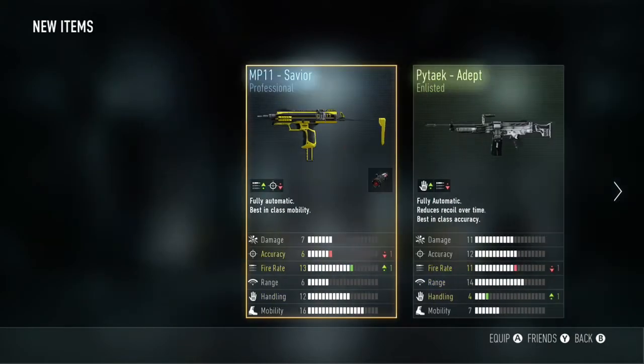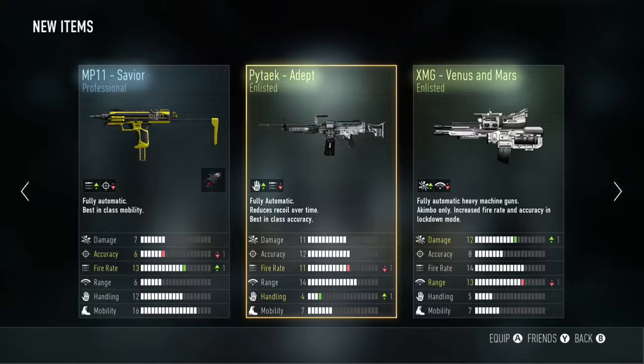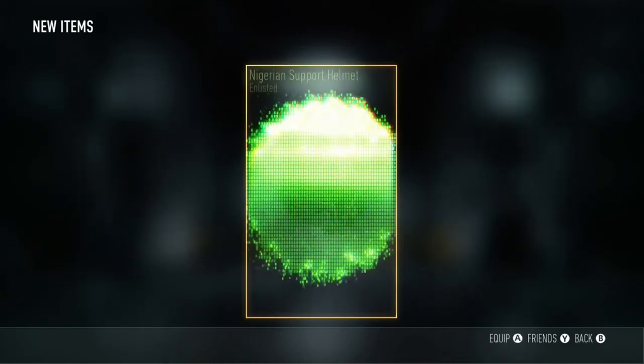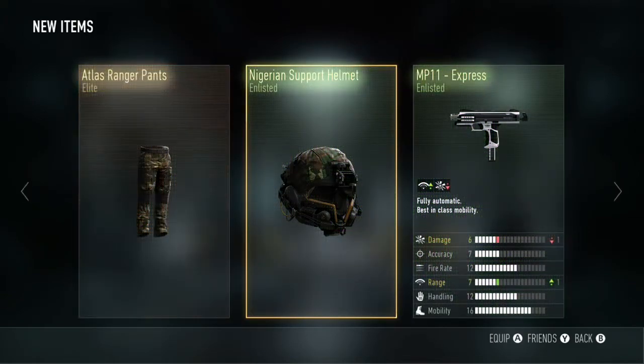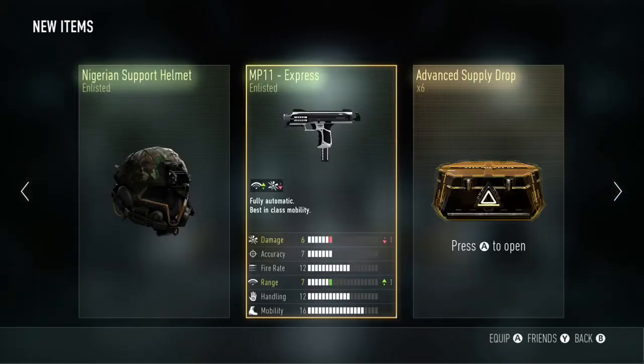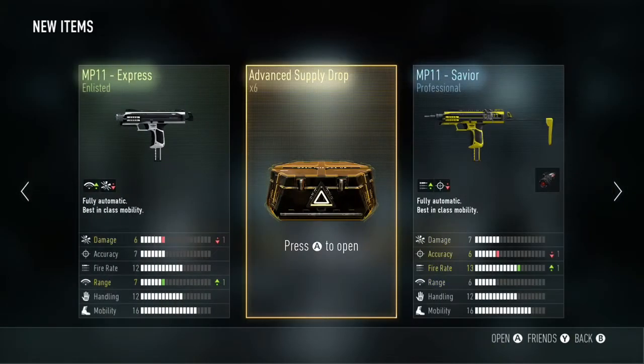We've got a couple of normal weapons there — enlisted and also a professional weapon again. Nothing there I think I'm going to use; I'm not a fan of the XMDs, just not a great dual wield weapon in my opinion. Atlas Ranger Pants, so those are an Elite drop there.